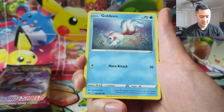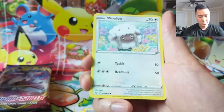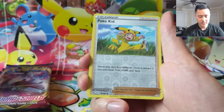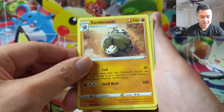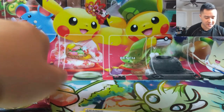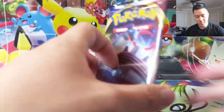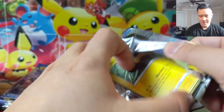Palpad — I bet we already have a playset of those. Croagunk, Clobbopus, Wooloo — very cute — Pokekid, and then a Sandaconda. We've been pulling a bunch of those and I think I'm good on Sandacondas now. Four packs remaining — this is going to be a quick opening.